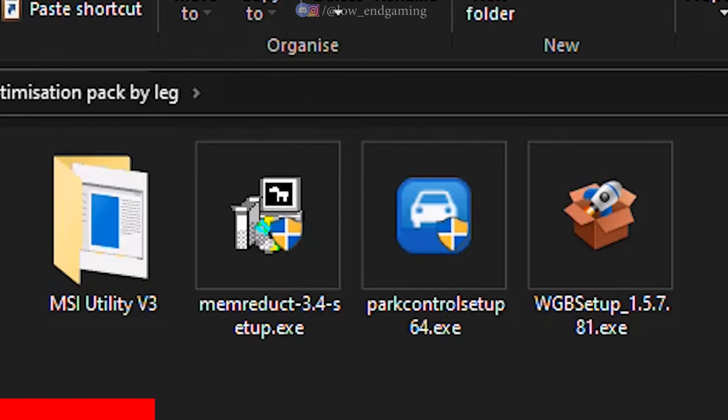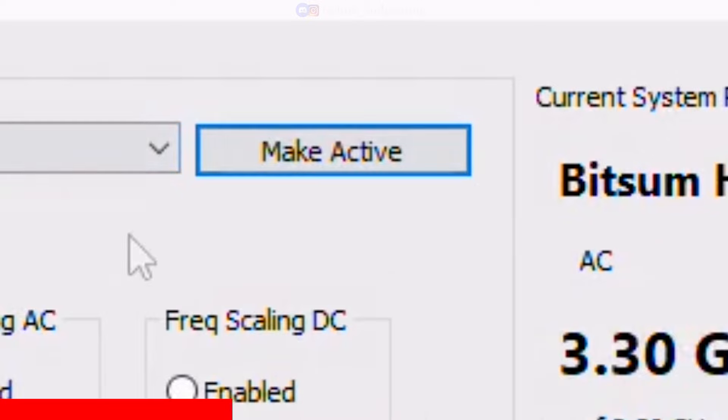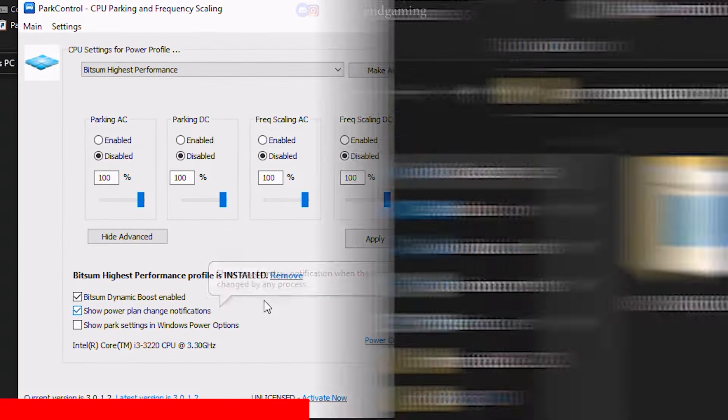Now install the Park Control app and open it. First install the Bitsum Highest Performance Power Plan and make it active. Click on Advanced and make sure all options are set to 100% and are disabled, then click Apply. Tick Bitsum Dynamic Boost Enabled and we are done. Close the app.